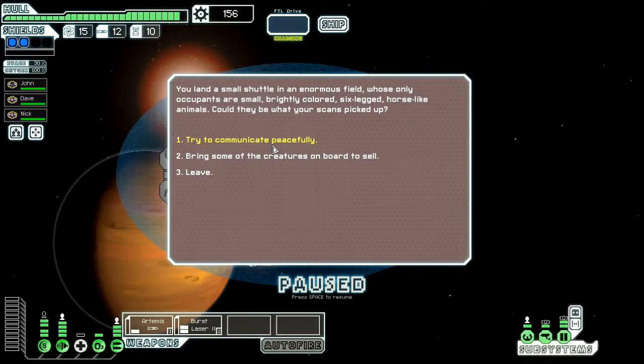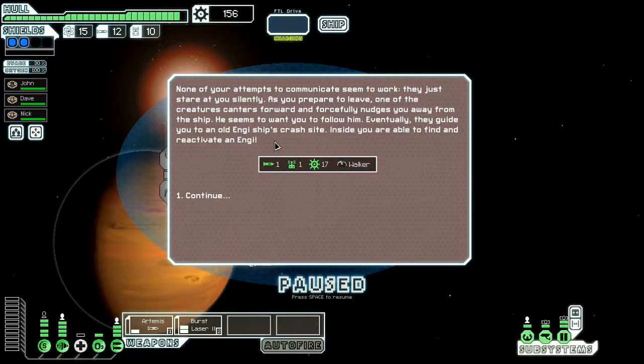Let's try to communicate peacefully. None of your attempts to communicate seem to work — they just stare at you silently. As you prepare to leave, one of the creatures canters forward and forcibly nudges you away from the ship. What's that, Lassie? Eventually they guide you to an old Engi ship's crash site. Inside, you're able to find and reactivate an Engi. We got a new member of our crew.